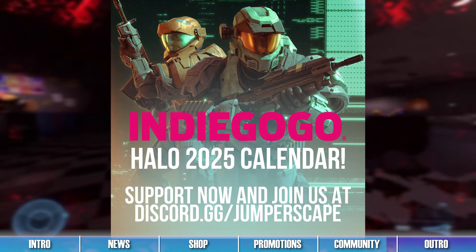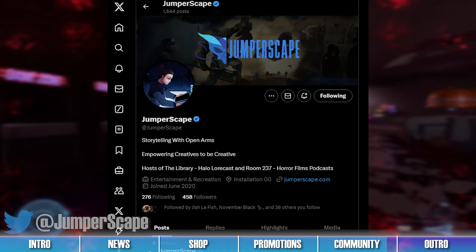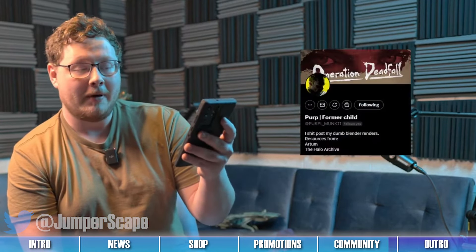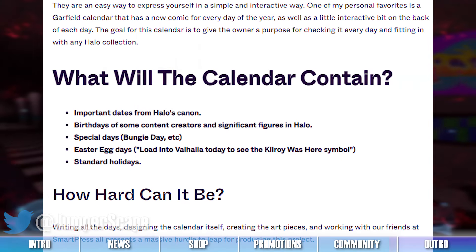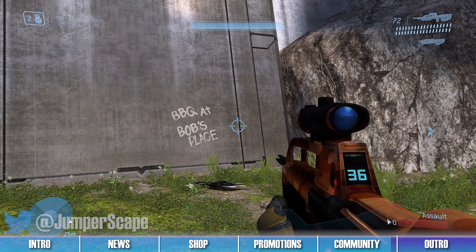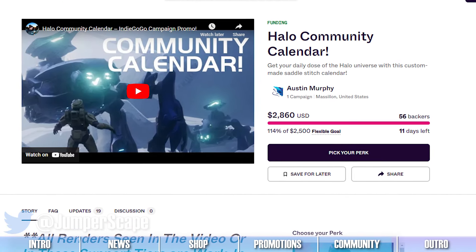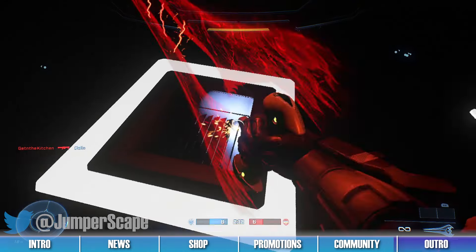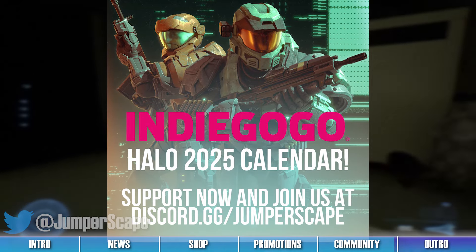Before we sign off today, we'd also like to feature this cool community project headed by Halo community member Jumperscape over on Twitter and Indiegogo. They, along with a bunch of talented Halo artists, are putting together an incredible 2025 Halo calendar featuring amazing Halo artworks. This calendar will even feature important dates pertaining to both Halo canon events and real-life Halo-related events, as well as in-game easter eggs like the Halo 3 Valhalla sigils. Even though this community project has already met its goal, anyone can still acquire a Halo calendar for 10 more days. Other perks will also grant different rewards, such as a crocheted Halo plush and even a game night with the creators. Check out Jumperscape's Halo Community Calendar project linked in the description below.